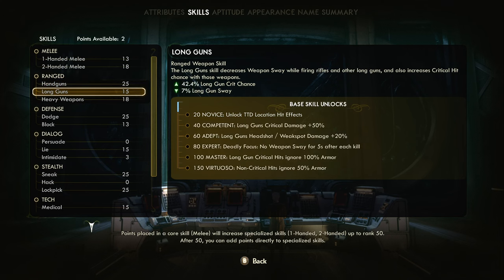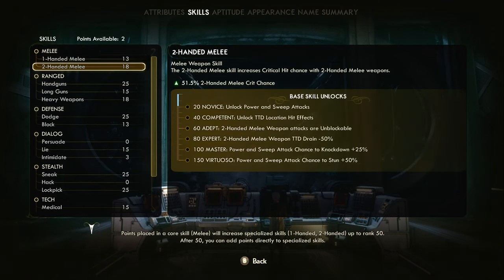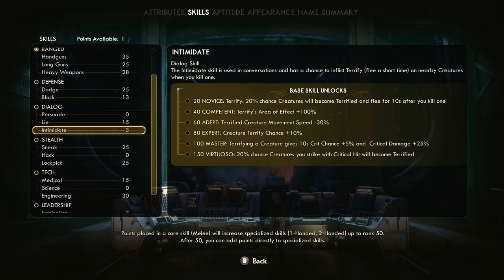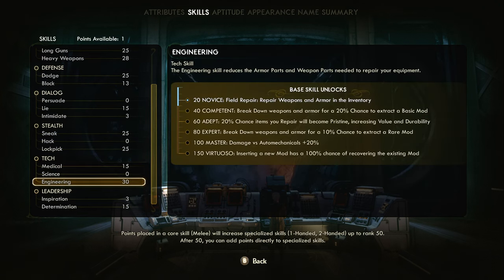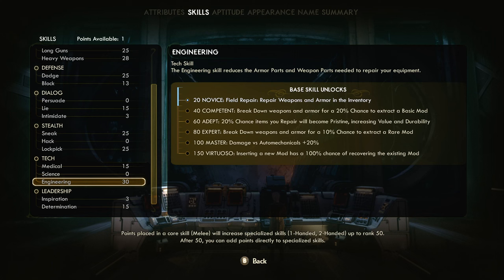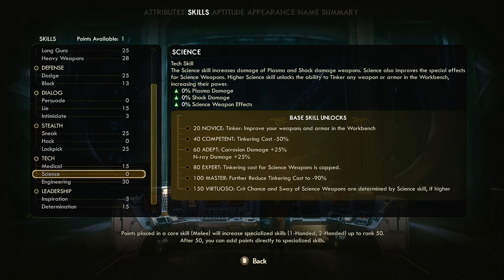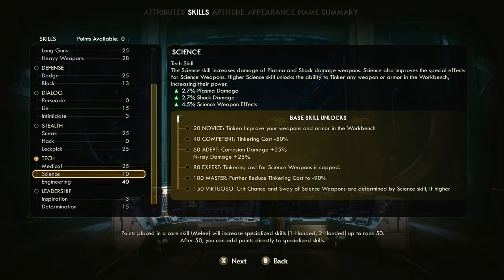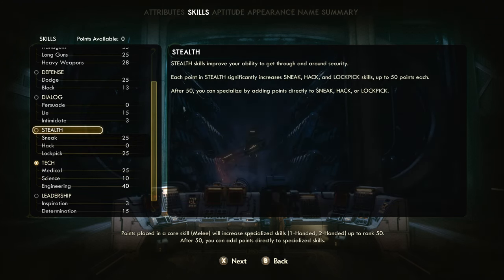Handguns, long guns - it's long guns I want. It's a sniper build. Range - there we go. 'They're going to tell stories about you from here to Hephaestus.' I'm gonna be a tinkering and long range gun kind of guy - that worked pretty good for me. Tinkering is overpowered in this game, it's amazing.